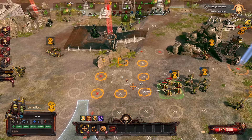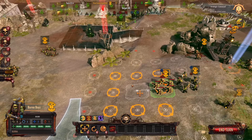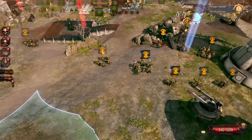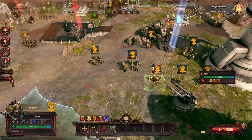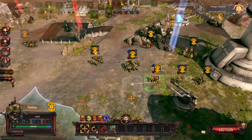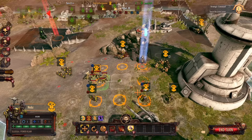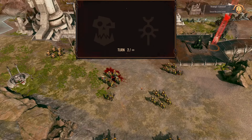I guess we'll start shifting these guys over to the side and try to move the Pain Boy over a little bit to start buffing the HP, but for some reason it's not giving the bonus HP.